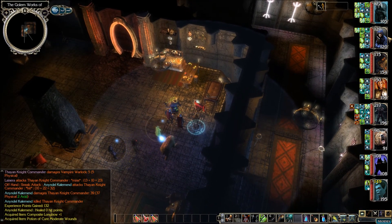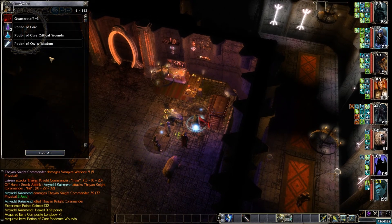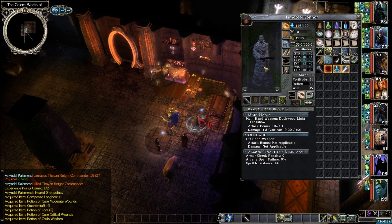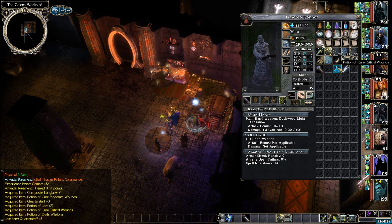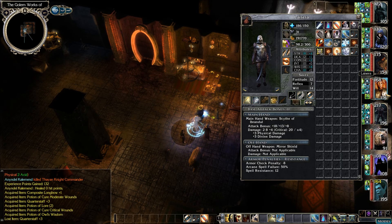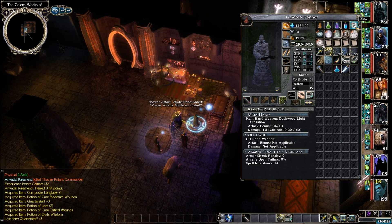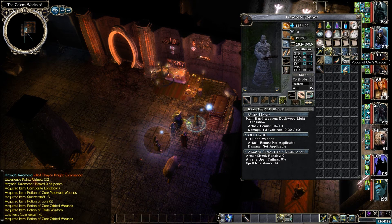Let's have Timoteo pick that up — no, he can't use a quarterstaff, and he's too small for that. Let's pass that off to Lysira. Cure criticals. How are we doing on healing potions? We still have a good amount. Gruder's got quite a bit. Let's leave one on Annandale. We also have an Owl's Wisdom — let's pass that off to Lysira as well.